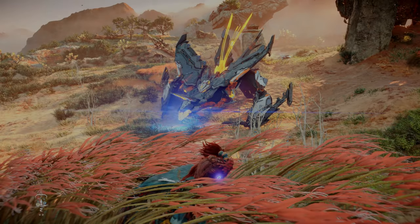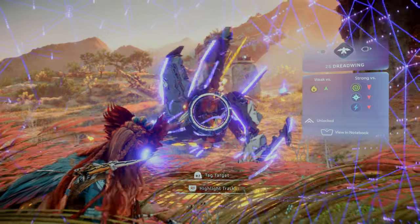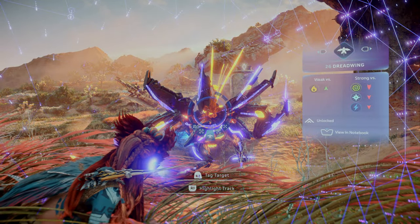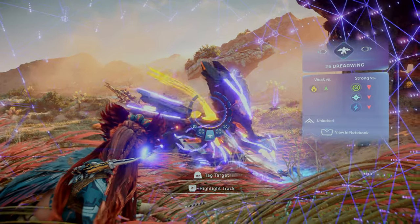Next, let's review the Dreadwing's weak spots. It is important to note that the Dreadwing is weak versus fire, and strong versus acid, frost, and shock damage.